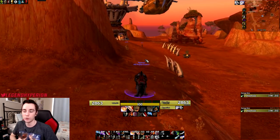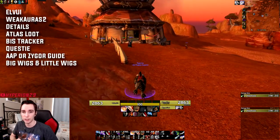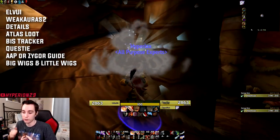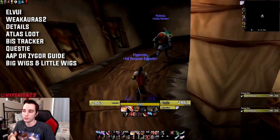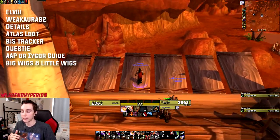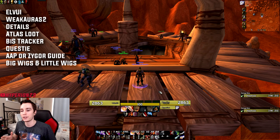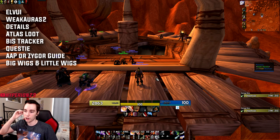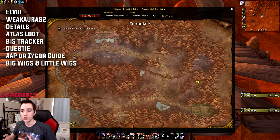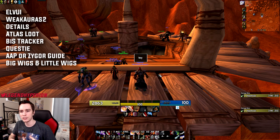For the ELVUI build it's fairly straightforward and there are only a few add-ons you really need. The first is obviously ELVUI itself, which includes a lot of different functionalities — anywhere from bag add-ons, nameplates, UI frames, raid frames, resource bars like mana, energy, and combo points, and even your map. It basically changes the way your entire UI looks. This is mostly brought over from retail, and many PvE players use ELVUI.